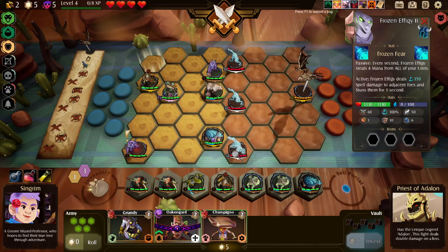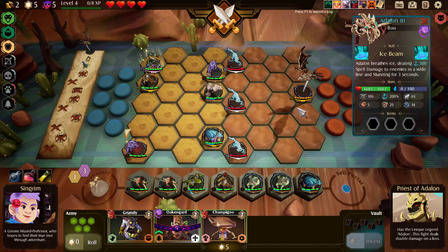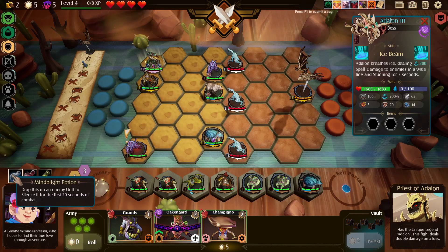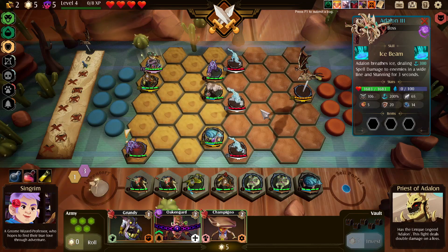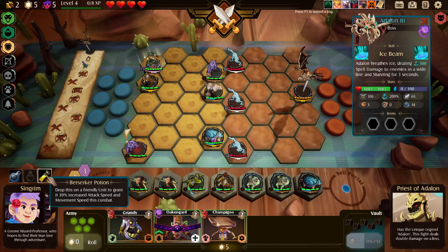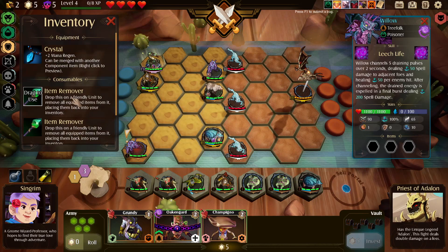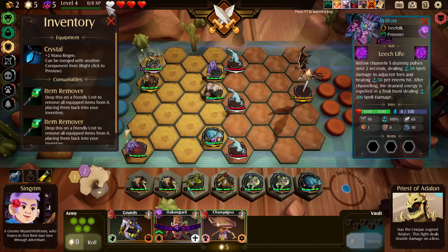This is gonna get interesting. The passive: every second frozen effigy steals four mana from all your units. The active deals spell damage to adjacent foes and stuns them for one second — so it'll only stun our melee units. This other guy deals ice breath in a wide line, stunning for three seconds. How much armor do you have? You have 20 armor. Fire potion on you.